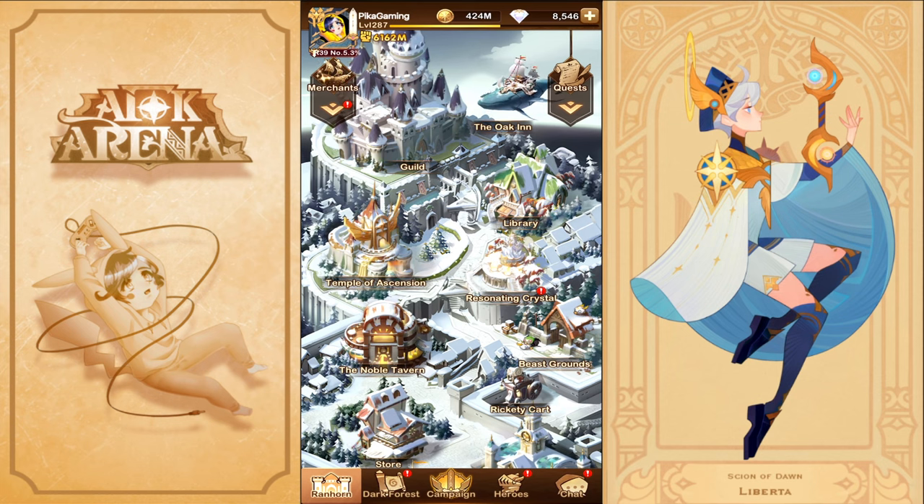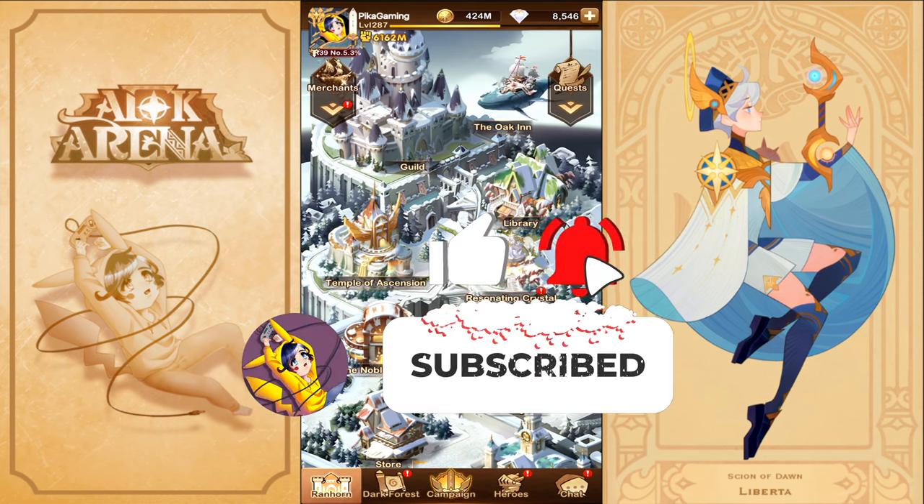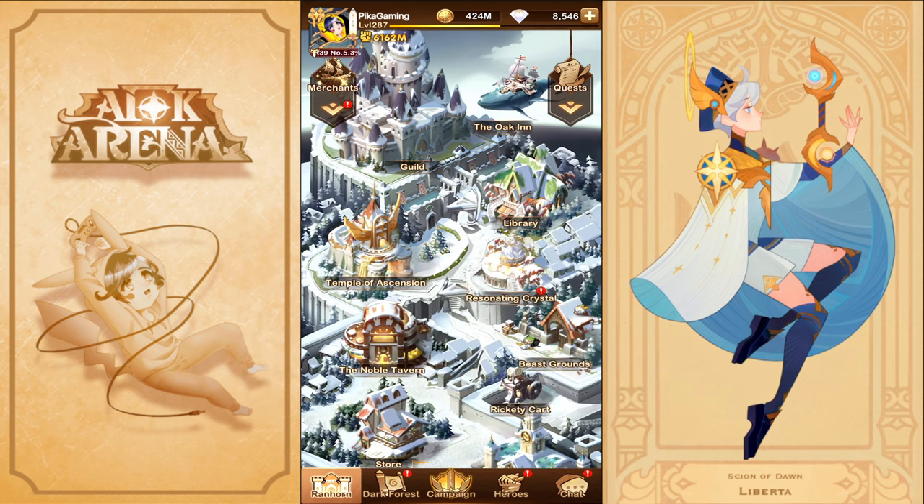Welcome to another AFK Arena video. Today we're talking about the Perilous Abyss, because many people have been asking how they can bypass it and get 31 out of 31 — specifically as a new or free-to-play player. I'll show teams that are relatively free-to-play friendly, though some require Stargazer copies, some need Mythic, and some only need a single copy.